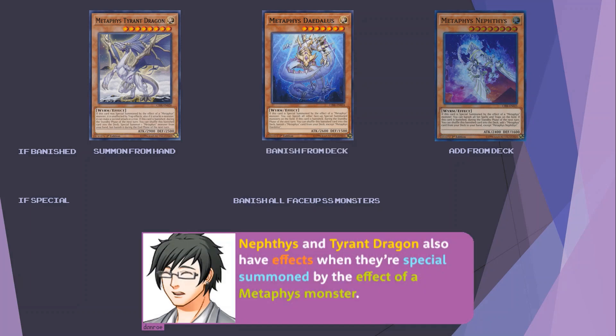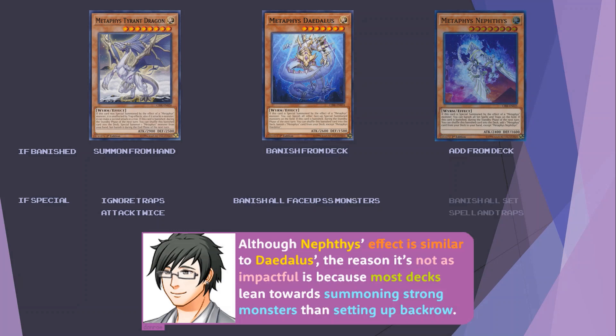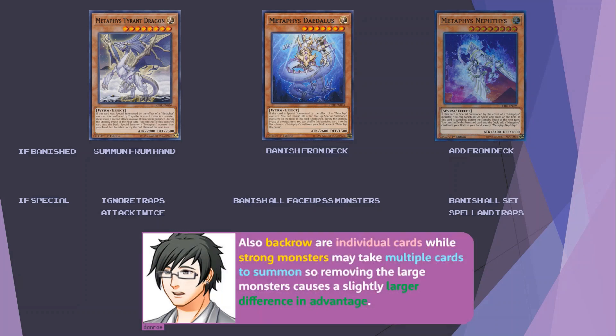Nephthys and Tyrant Dragon also have effects when they're special summoned by the effect of a Metaphys monster. Nephthys can banish all set spell and traps on the field, and Tyrant Dragon becomes unaffected by trap effects and gains an additional attack if it attacks an opponent's monster. Nephthys' effect is not as impactful because most decks lean towards summoning strong monsters rather than setting up back row, and back row are individual cards while strong monsters may take multiple cards to summon.